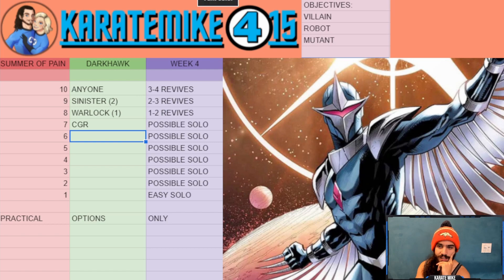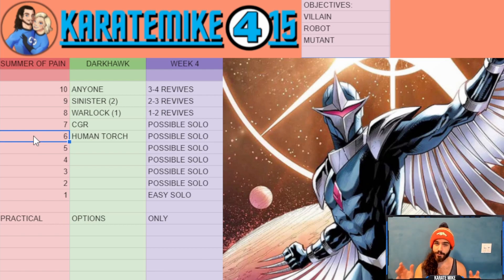Number six is Human Torch. I didn't test him myself but people in my stream reported an easy solo with him. He doesn't fit the villain, robot, or mutant objectives, and he can't always block the entire special one here. What you want to do is manipulate Dark Hawk — hold block, bait the medium attack, then counter with a light intercept. Build up your combo, then block half his special one and dex the rest to preserve those unblockable charges. With a pre-fight, Human Torch should definitely be able to take down Dark Hawk.